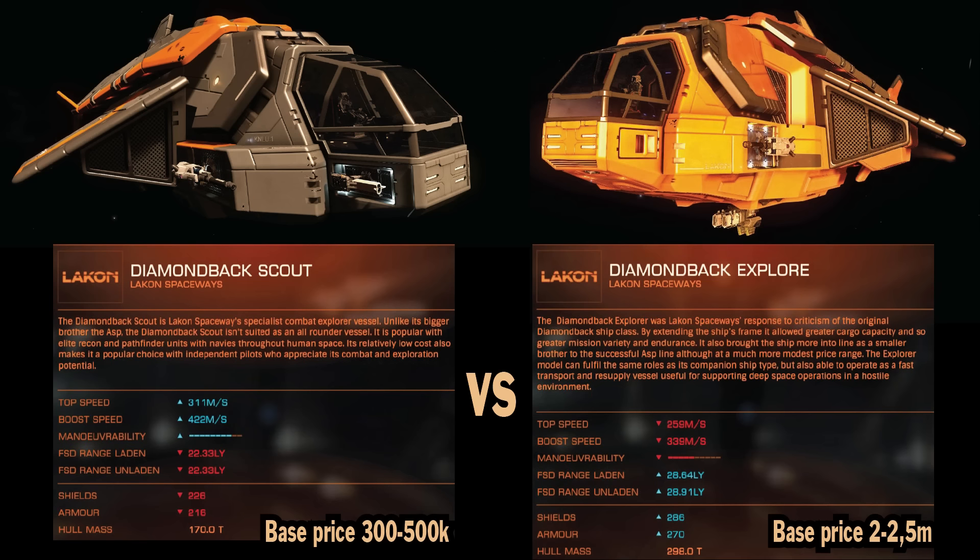Top speed for Scout is around 50 meters per second more, and boost speed around 80 meters per second more. It's also much more agile — 360 degree pitch in Scout took me 8 seconds, in Diamondback Explorer 10 seconds. Frame shift drive range however is much better for Diamondback Explorer. Shields are slightly better for Explorer, same as armor. Hull mass is 170 tons for Diamondback Scout and almost 300 for Explorer, so Explorer is almost twice as heavy.